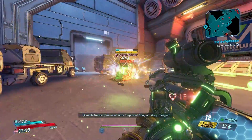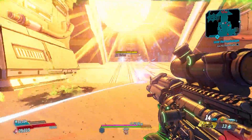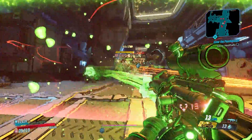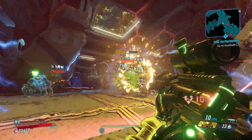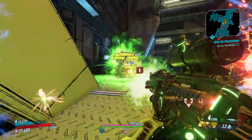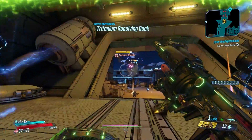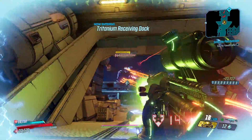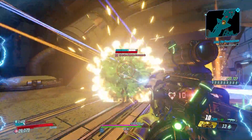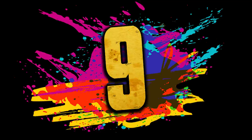With the way splash damage scales in Mayhem, that makes this gun extremely strong. When farming for the Boom Sickle, please note it no longer drops from the Warden. It was moved to the loot pool of the Anointed X4, and to farm the Anointed X4 you need to take the Malevolent Practice mission from Hammerlock. 14% of all Sickles will roll with the Boom prefix, but the Anointed X4 only has a 15% drop rate for the Sickle, making this a pretty tough farm.